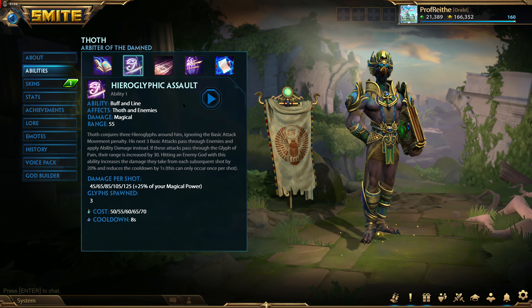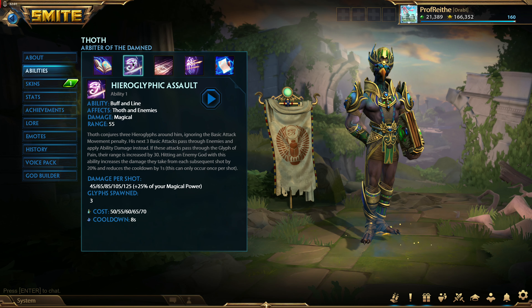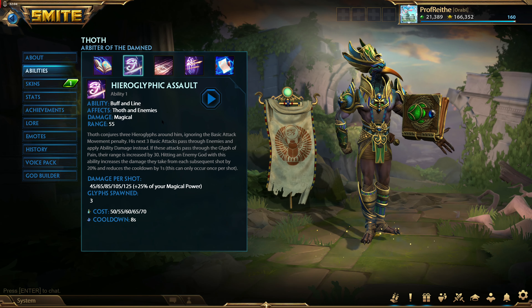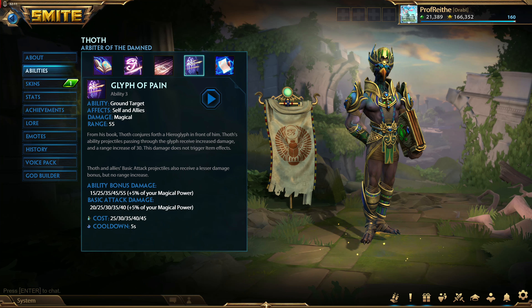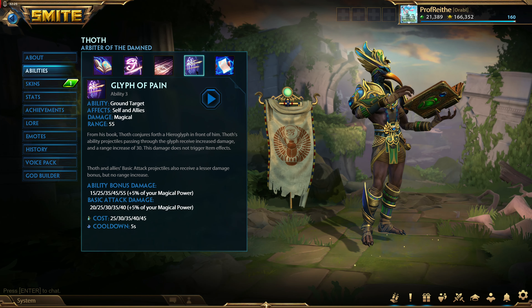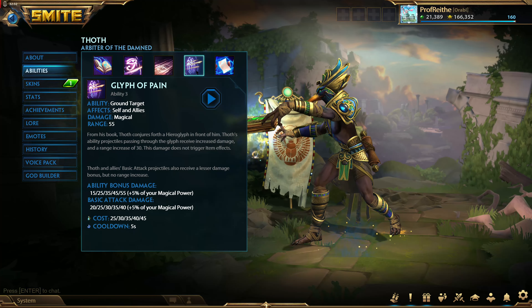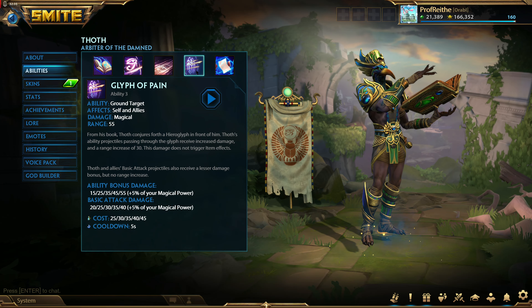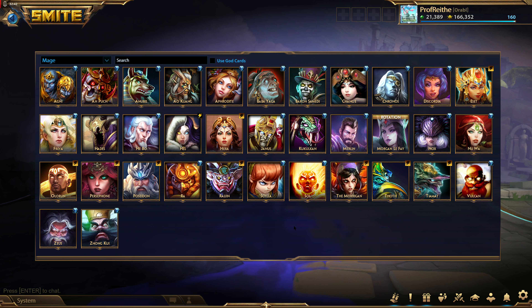Thoth — I don't recommend him, and a lot of people might say he'd be good in Joust because of his range and the fact that you can throw up the Glyph of Pain, which allows his auto attacks to do extra damage. On paper that does sound like it would help him in boxing, but the problem is you have to actually shoot through the glyph, and in a lot of boxing matches they're going to attack you from the side so you can't shoot through it. Unless you're in a boxing match with a ranged enemy — which in most Joust matches is only the enemy hunter — this isn't really going to work out. Even then they're probably still going to be out-damaging you, so Thoth generally doesn't do as well in Joust as you would think.